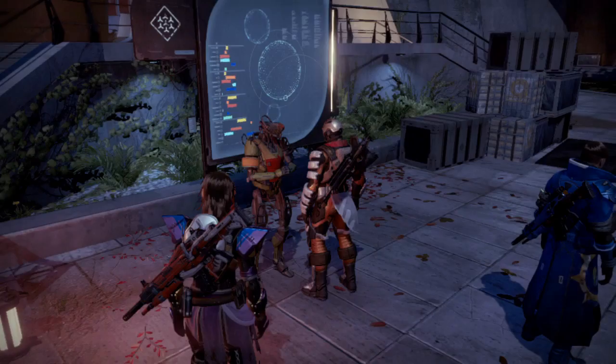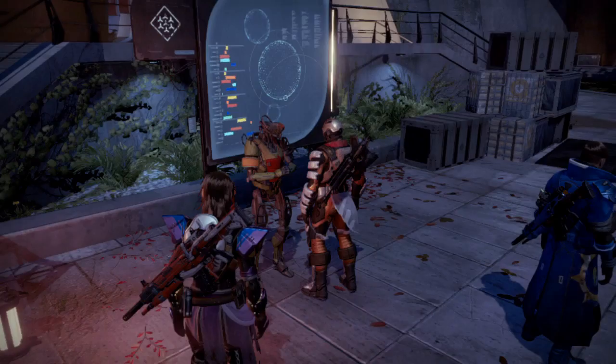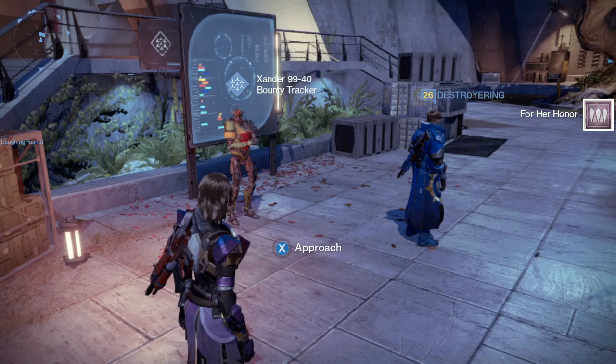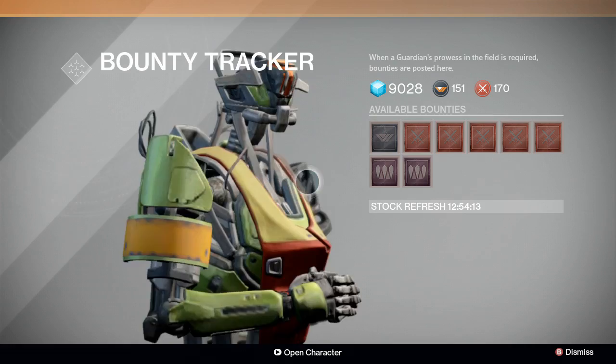Once you complete this bounty that I'm highlighting, you want to go ahead and come over to this guy and turn it back in to him. You can go ahead and buy the bounty — click on it and there you go. Once you complete it, bring it back and turn it in to him, and he will give you a mission order.